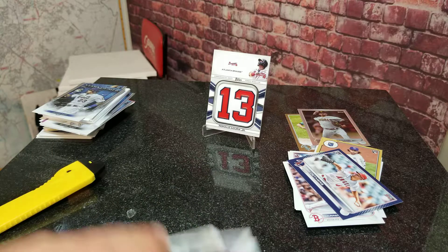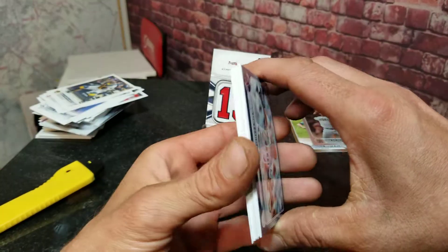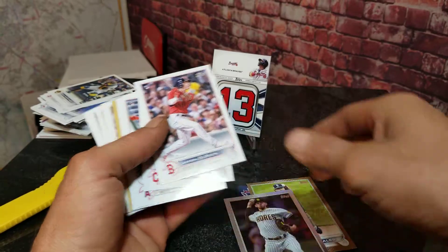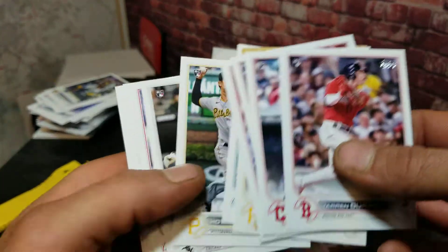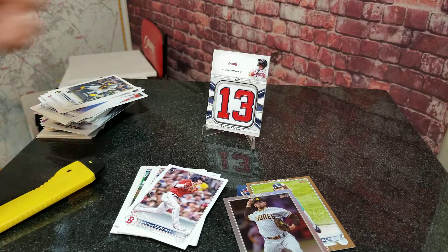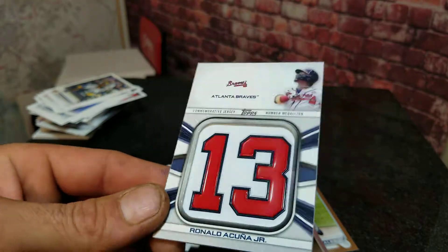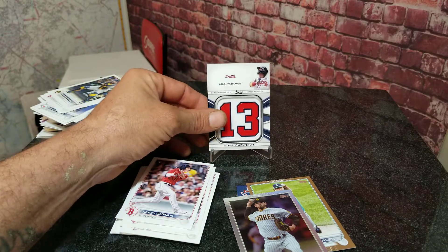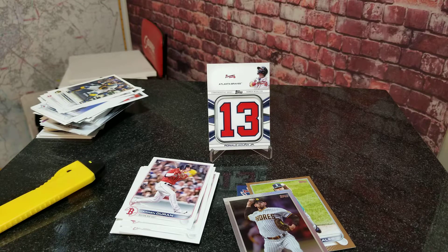That was the whole box — not a whole lot of rookies and nothing to go wow over. We got a blue parallel, a gold numbered out of 2022, but the rookie card selection just was not that great. Maybe we'll have better luck with the next blaster box. The only card I really cared for in that whole box was probably the manufactured patch — it's like vinyl and all that, so it's going into my personal Braves collection. Hope you guys have a wonderful week ahead. Stay safe with all the weather and everything going on. See you in the next one!